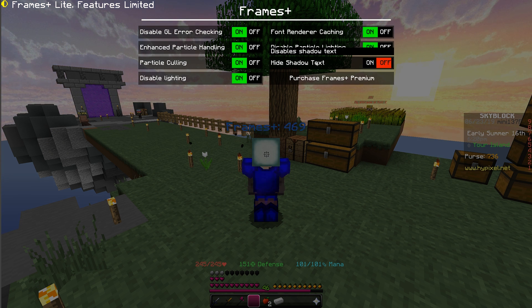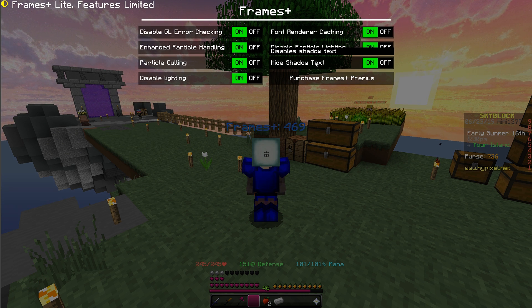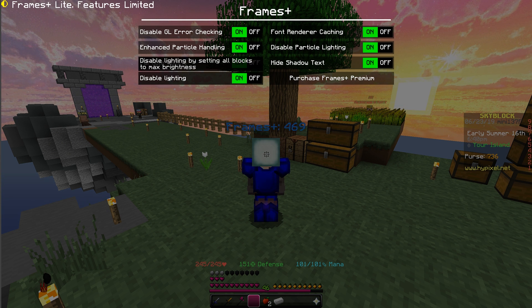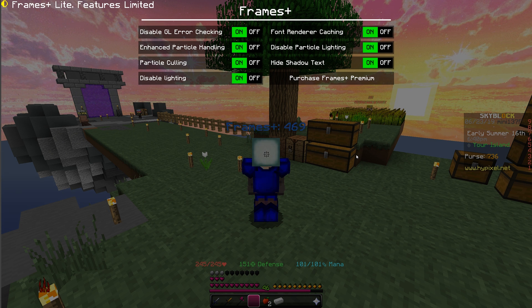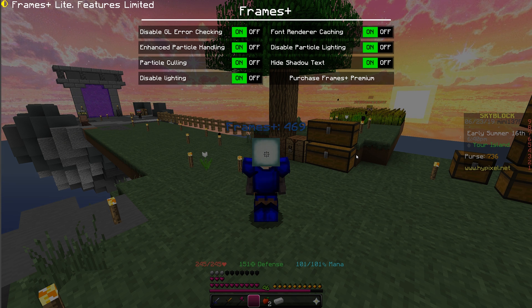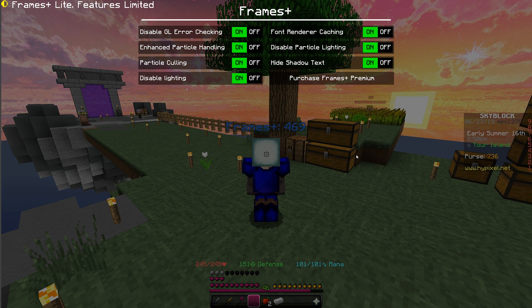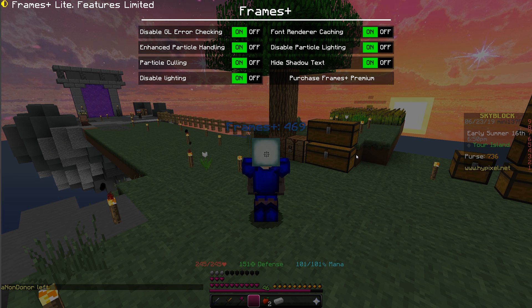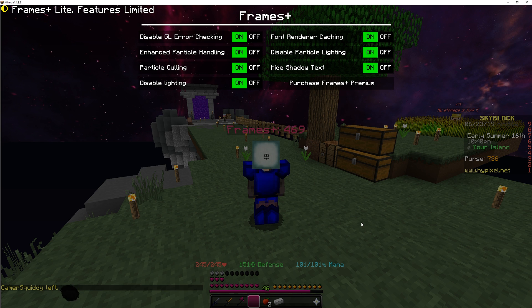There's an option for Hiding Shadow Text, because shadow text renders text twice. Although we made it much more efficient, it's still pretty resource intensive, so that should give you a little extra FPS. You also have an option to Disable Lighting, which is essentially fullbright - it doesn't do any of the calculations needed to check for lighting states. Behind the scenes, there are many more settings that cannot be toggled; they're always on and just fix certain bugs and bad behaviors in Mojang's code.